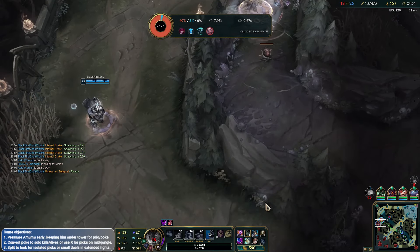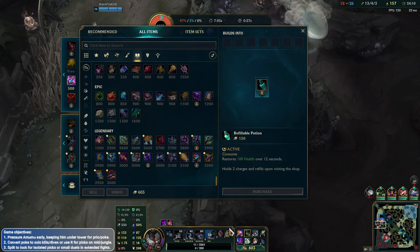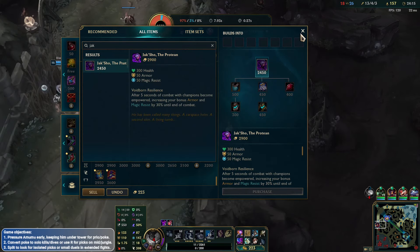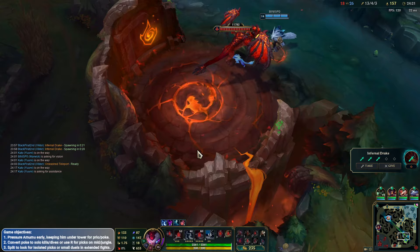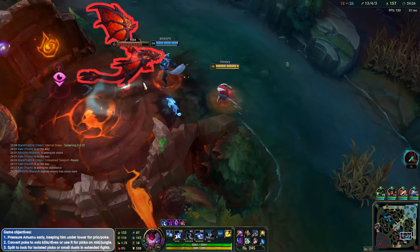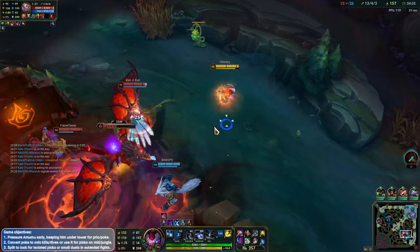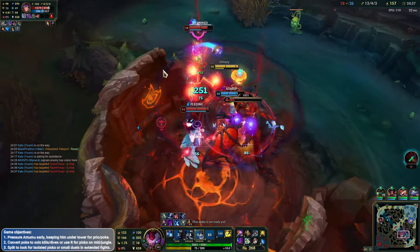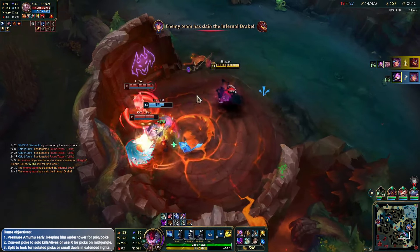Bot lane needs to go down. Victor has TP so he can definitely stay. We'll get a chain vest for now, sell this, and then buy the null-magic mantle — I think it's going to be a little bit more important. We're going to TP down here, help him out straight away. Our bot lane should definitely be here — it's really bad that our bot lane are only coming back now. They managed to get it for free, which is not so good.